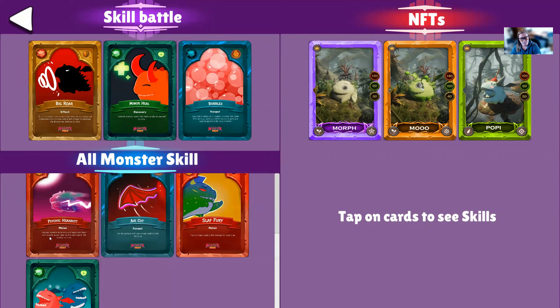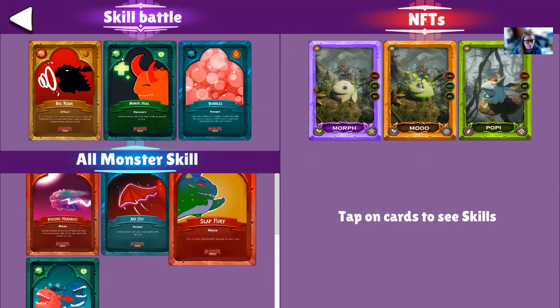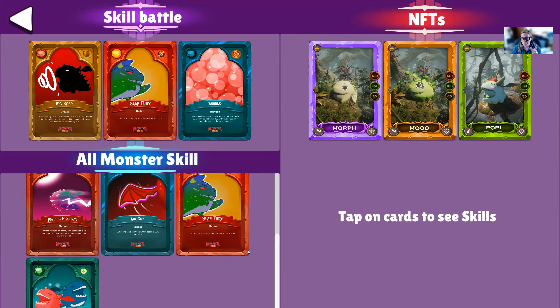However, you can see all of the skills available on the bottom section. Then you can click on the skill and click on the skill you want to swap it with. And now Slot Fury, for example, is in my lineup instead of the other one.